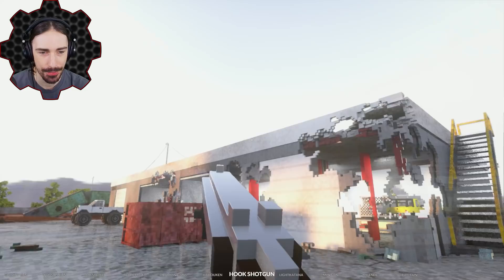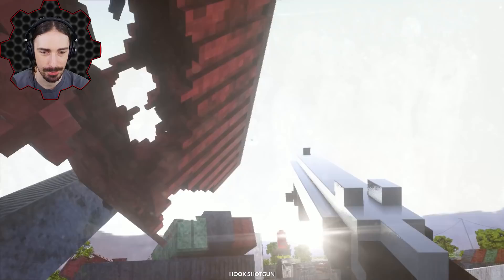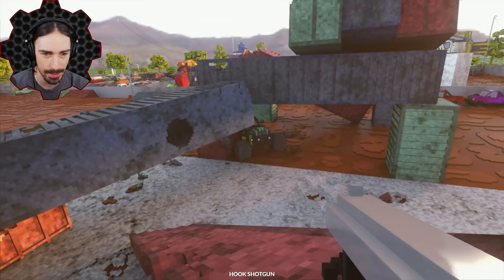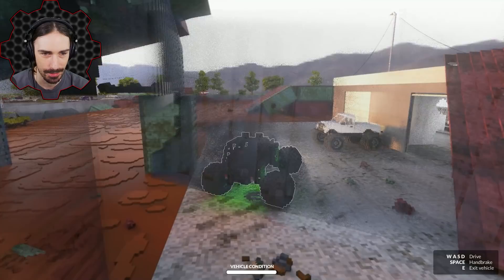Hook shotgun — I thought it was going to send me up there. With a stationary object it sends you up, but these are not stationary objects, so it just brings them to me. Is that the vehicle that was up there? Come here. It's probably not helping that I'm just destroying the vehicle, but I think it's pretty much intact. Let's go ahead and drive this thing and see what it feels like.